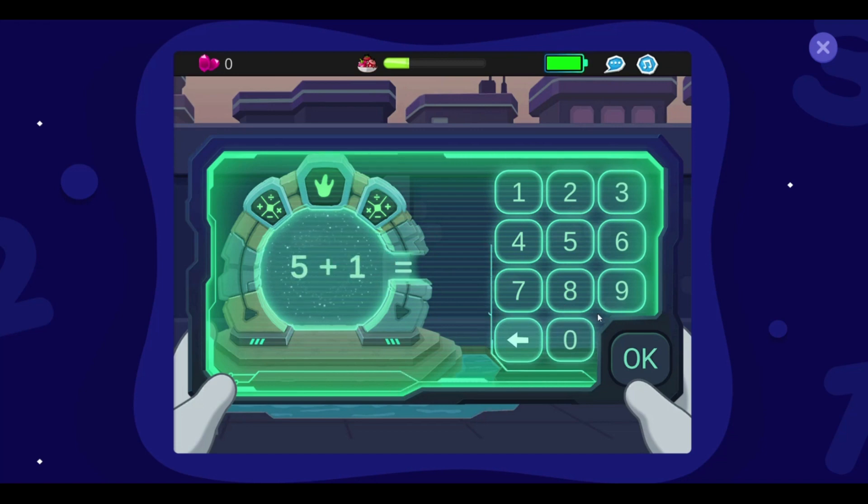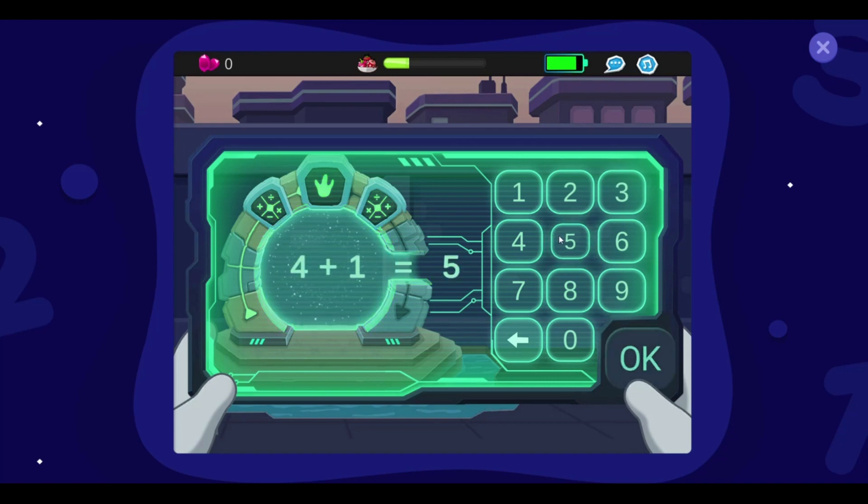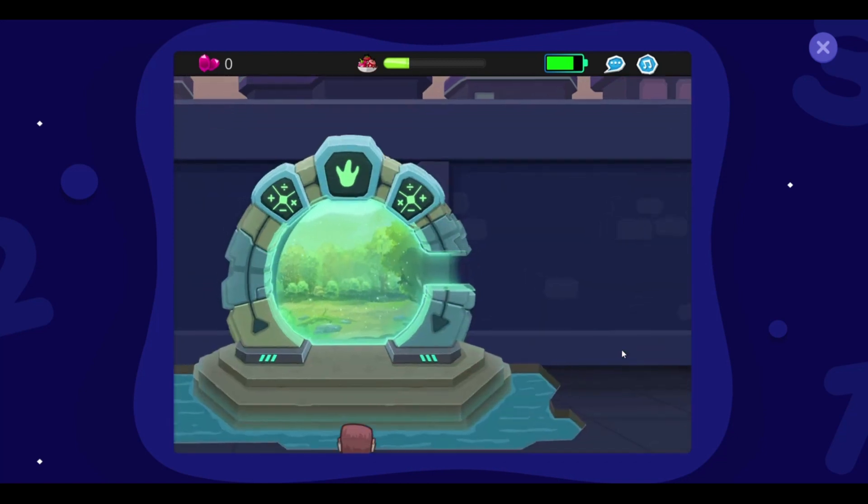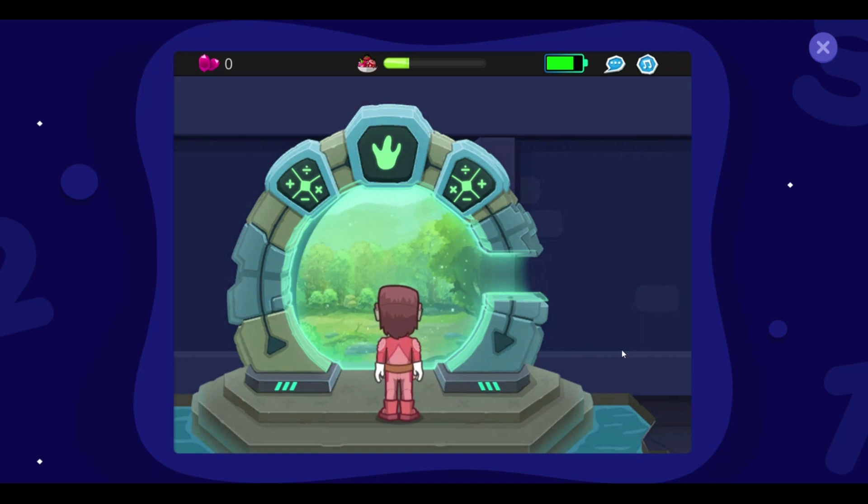We need to answer these questions to open the portal. 5 plus 1 equals 6. You can enter 6. Press OK. Almost there. Answered. Good job! Now you can enter the portal and go into the forest.